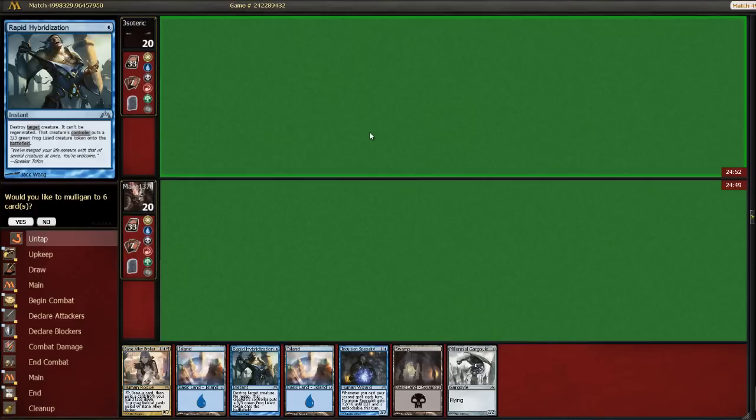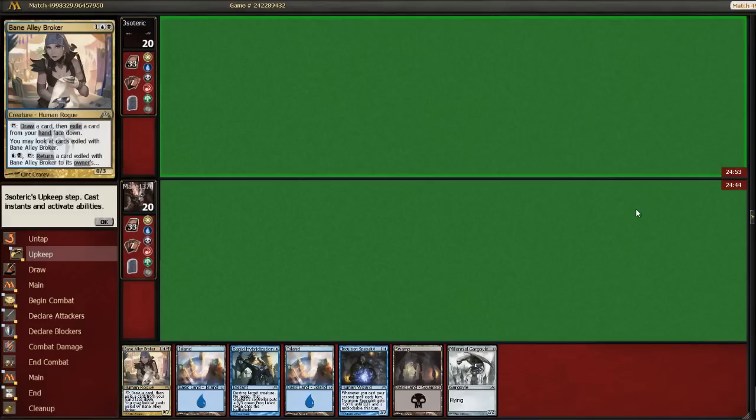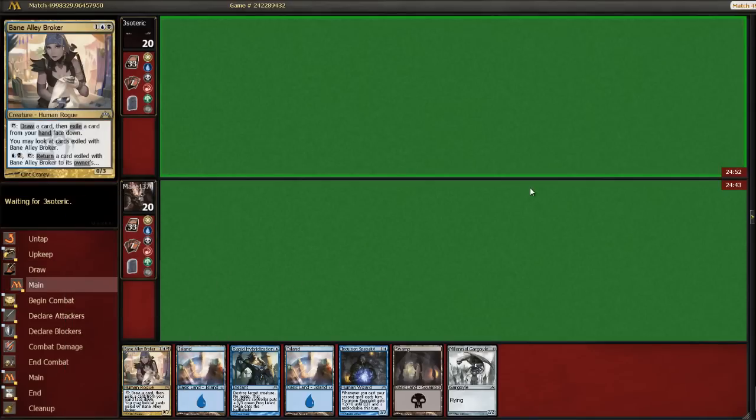Okay, here we go. This is round two. I think we definitely keep this hand. We have a two-drop and a three-drop. One of them is a looter, which is pretty sweet.